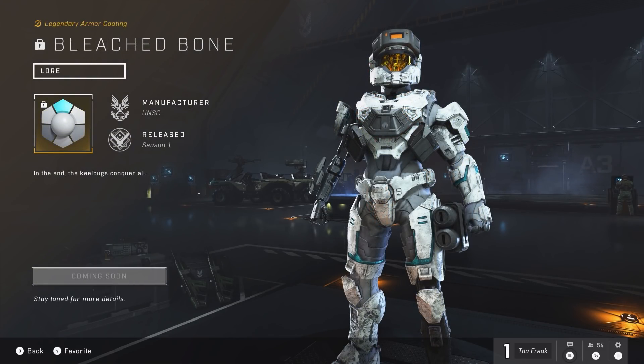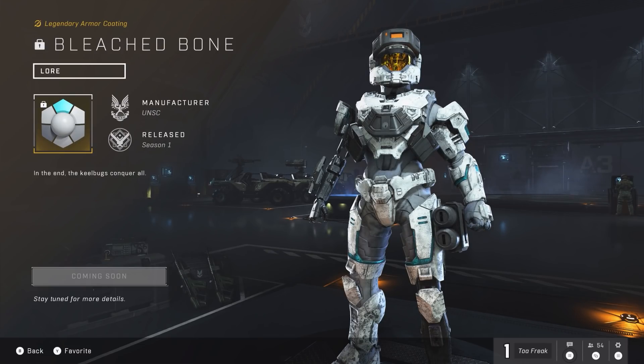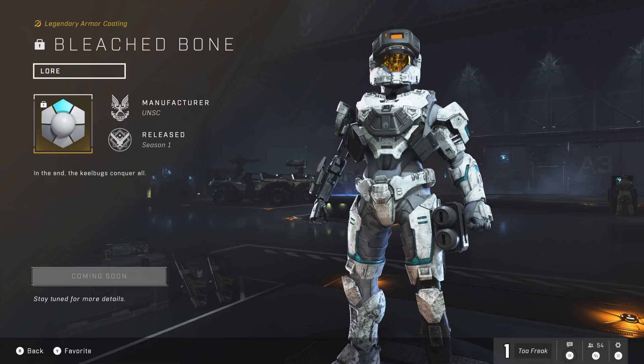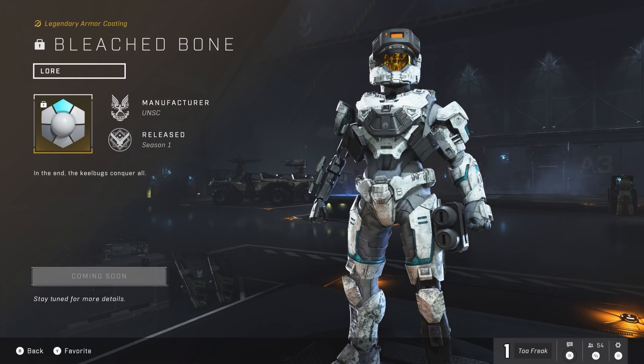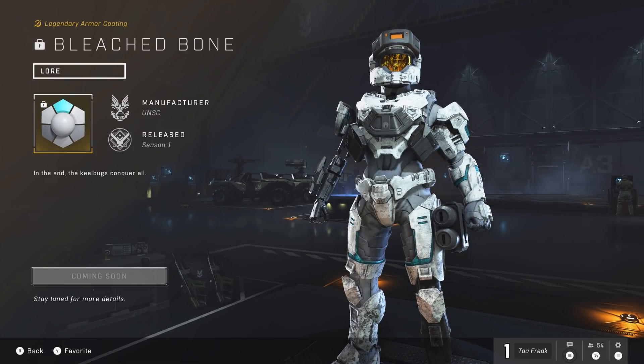Finally, we have Bleached Bone, whose description reads: 'In the end, the keelbugs conquer all.' Keelbugs were actually a cut Covenant species originally intended for Halo CE. The idea was that keelbugs would clean up the battlefield, flying in after battle, cutting up the bodies and flying off with those parts — a clever way of freeing up memory, but the idea never made the cut. Here, though, the keelbug is reintroduced into the canon and seems to retain a version of its original purpose: cleaning up dead bodies. It's probably for the best that keelbugs never made it into Halo CE, but damn would it be cool to encounter them now.